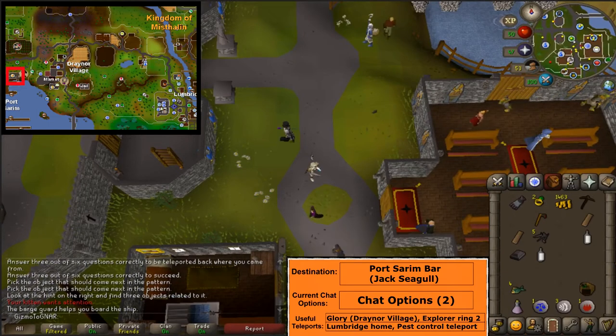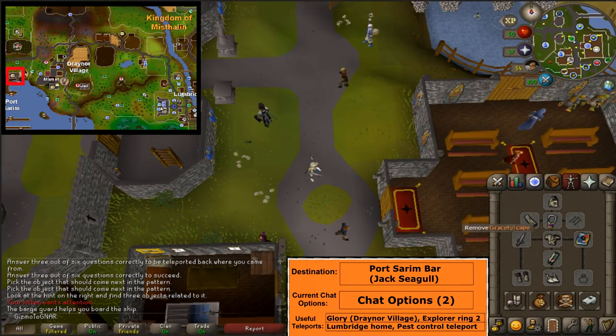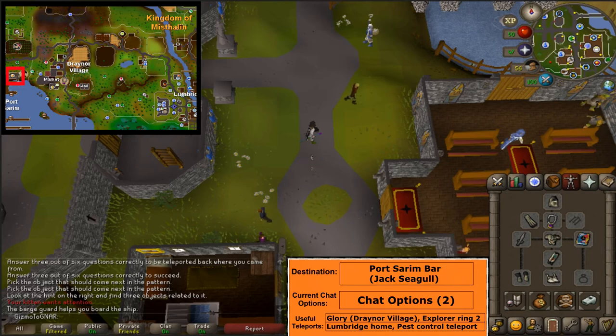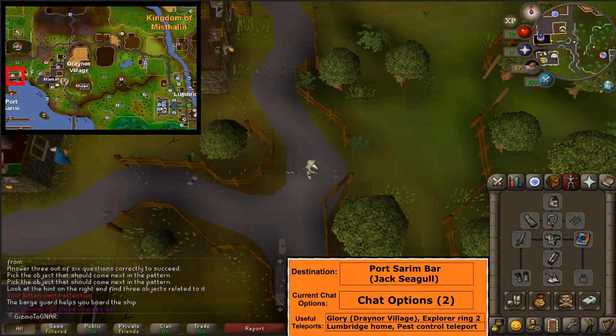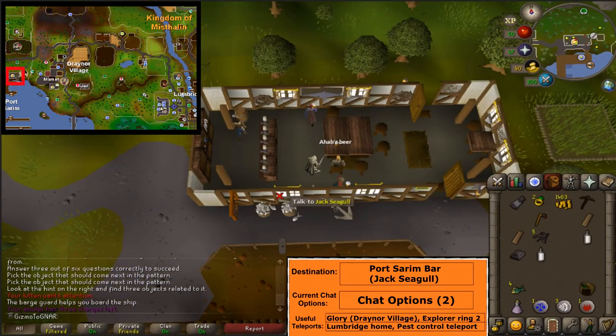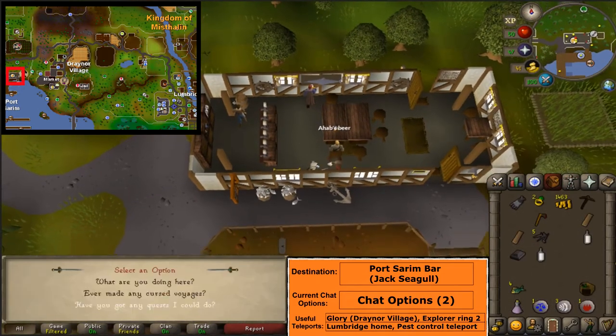If you do not have a marrentill or a marrentill potion unfinished, it's a common drop from level 2 men. For the next step, use an explorer's ring 2, glory, or walk west until you get to Port Sarim bar. Talk to Jack Seagull and select option 2.